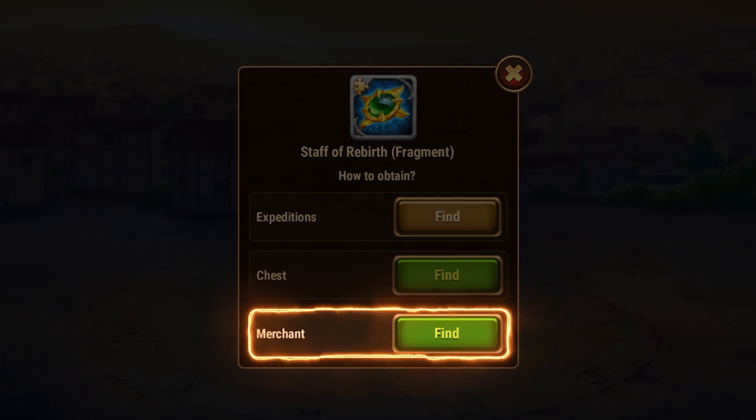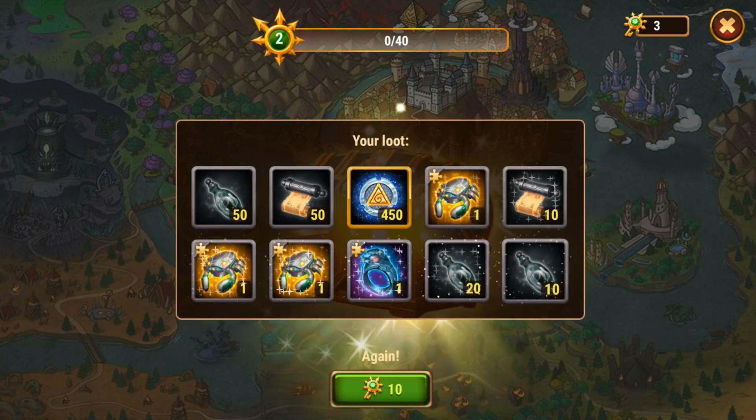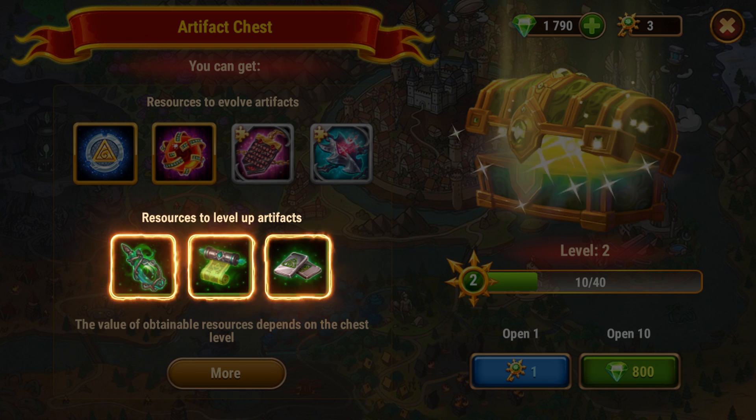Also, you can buy those from a merchant using artifact coins, and get some from the artifact chest. That chest contains all kinds of resources, including those that increase artifact levels — essences, scrolls, and metal.